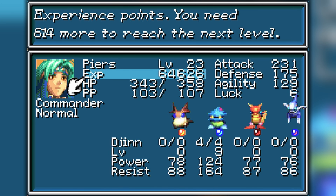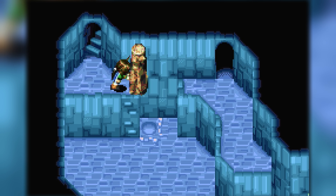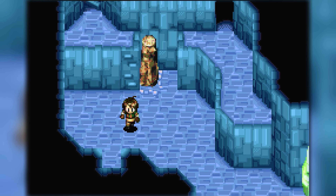Very curious. Yeah, Felix and Piers are both less than 1,500 points away from leveling up, which is like two battles. So that goes over quickly.